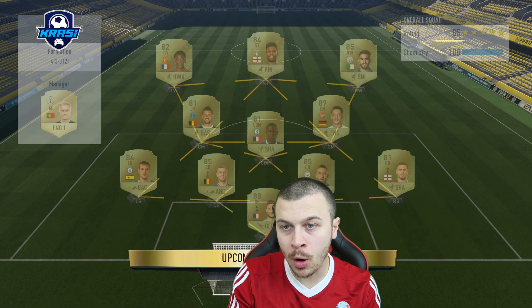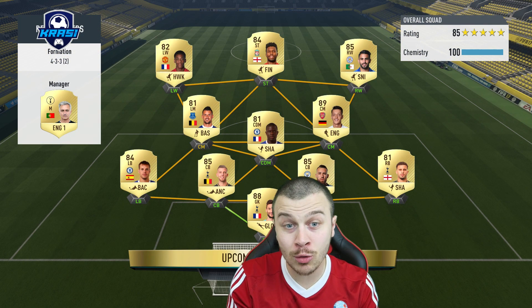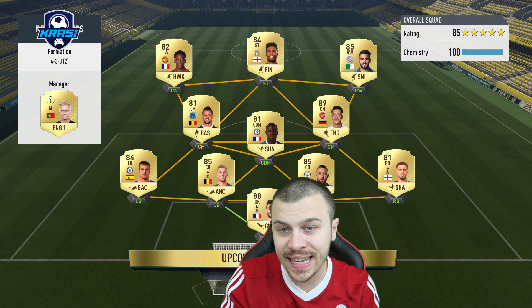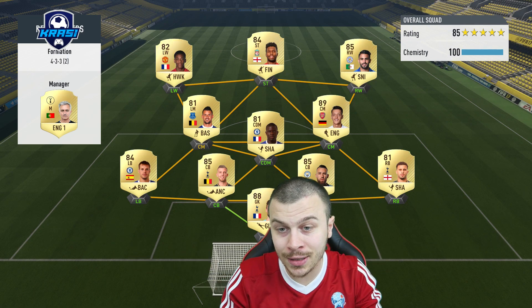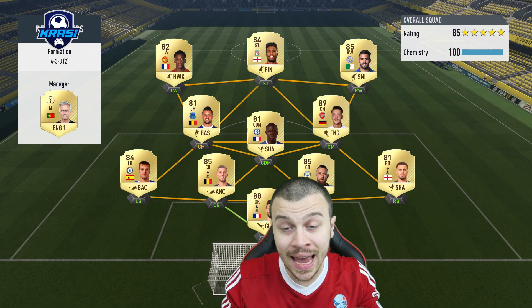Let's see the first upcoming opponent for today's episode. They're using the 4-3-3 second variation with Sturridge as a striker. A full BPL squad with decent players everywhere on the pitch. He's got a better team compared to ours.